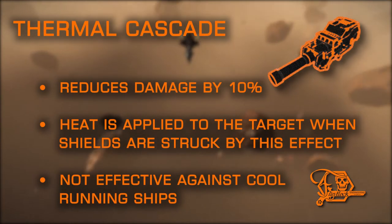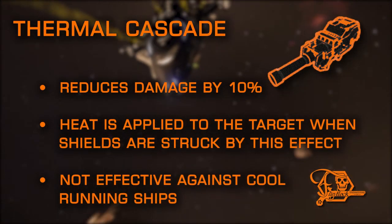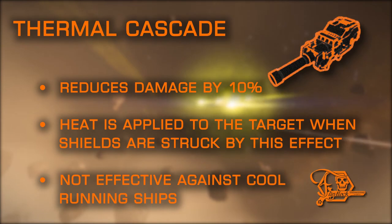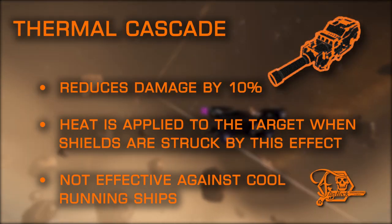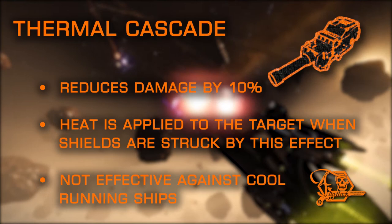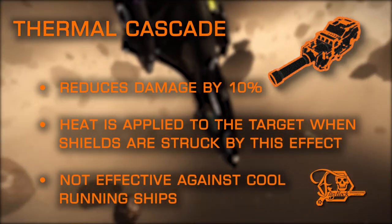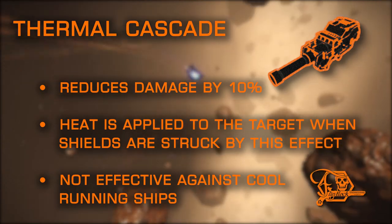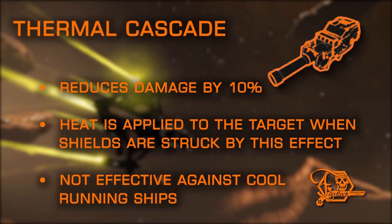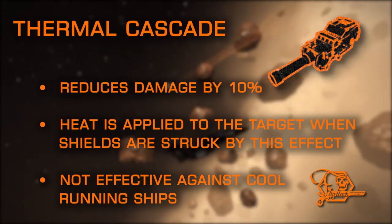Thermal Cascade is quite similar to Thermoshock and is one of the more unique effects. When striking the shields — not the hull — of the target, it increases their heat level. Thermal Cascade does stack; however, the effectiveness relies heavily on the target's loadout and thermal efficiency. Even with multiple Thermal Cascade hardpoints, it can be difficult to force a target to overheat, especially before their shields go down. But if the target is generating high heat on its own using railguns or plasma accelerators, it's much more likely to cause heat damage over time. This experimental does not cause problems for NPCs, so it is more suited to PvP combat. Thermal Cascade is only available on cannons in this category.